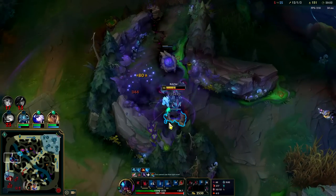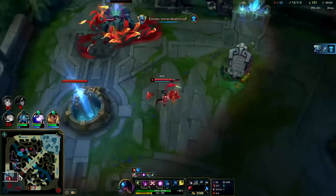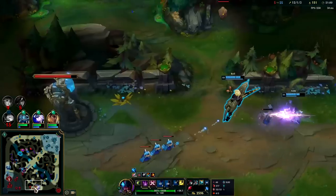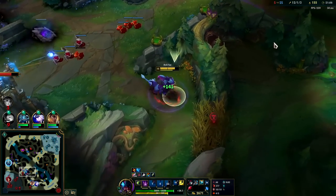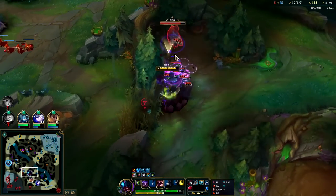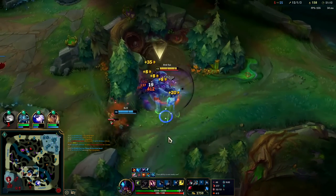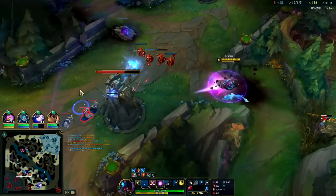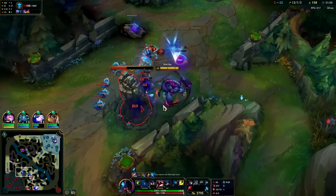I don't even see GP's HP - what is his HP? It keeps disappearing every time I go to look. Lilia's not getting much CS anymore - that's exactly what we want.